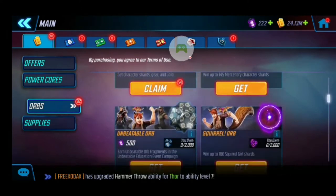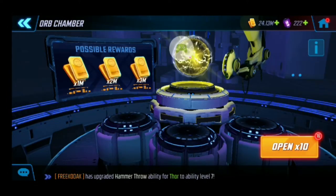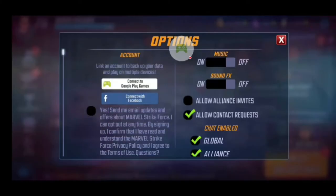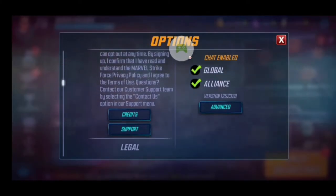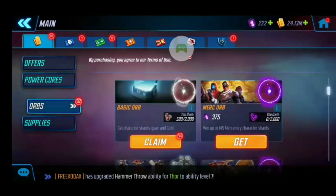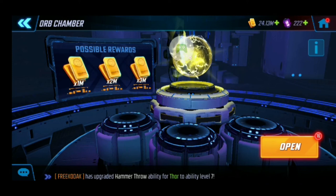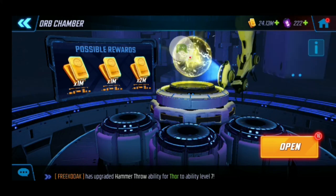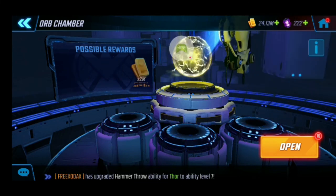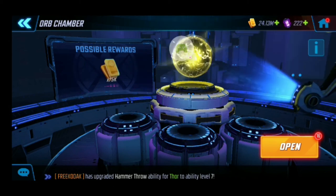The general idea behind seed theory is that you use the algorithm they preset in the game to hopefully get better drops for your orbs. We're going to go to the gold orbs and try to get either a purple or a gold drop, and then move to the red star orbs. I'm not itching to put red stars on major characters right now, so I've just been saving them.